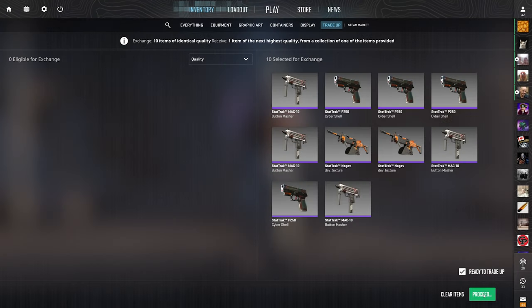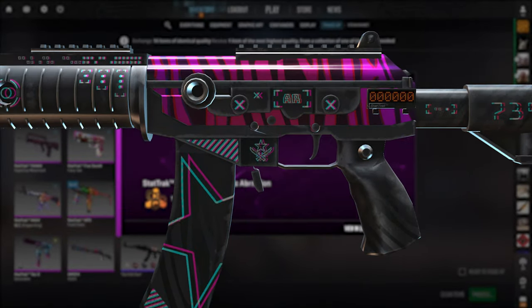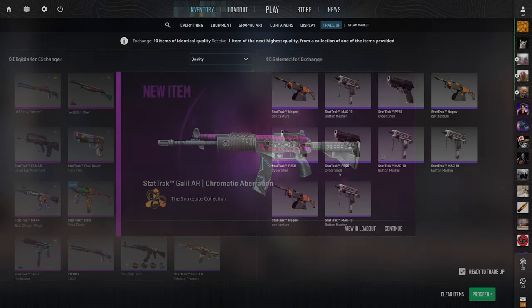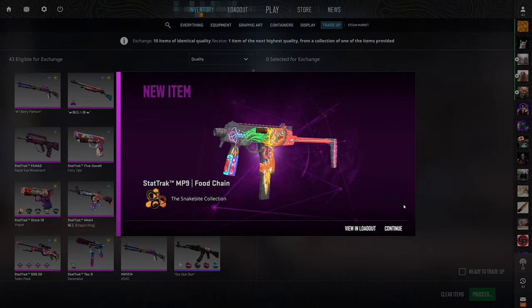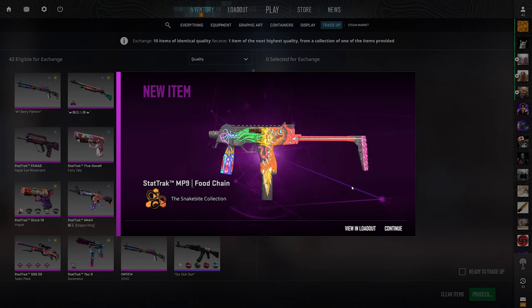Second to last restricted to classified — let's see another Galil right now. We got it. We're making our money back slowly but surely. I'm still kind of sad that we didn't get that AK Slate — such a nice skin and so profitable. But it is what it is. Stay tuned for that final contract though, it's actually bonkers. One more of these — boom. Another Food Chain. We didn't see the XOXO once, which is sick. We got the two most profitable outcomes every time. We will take that.